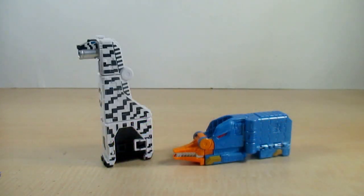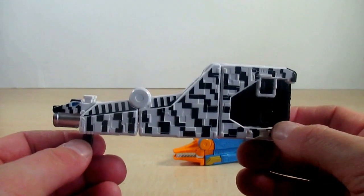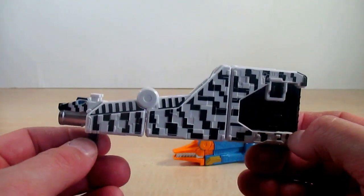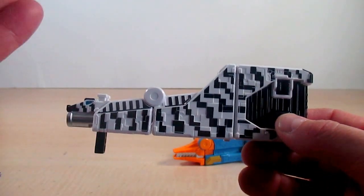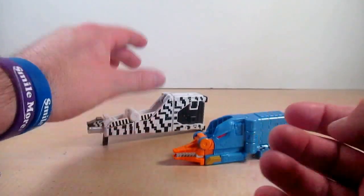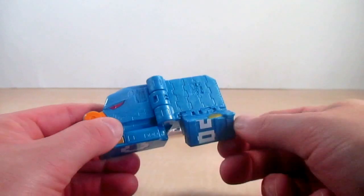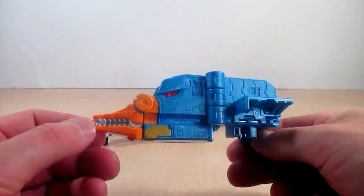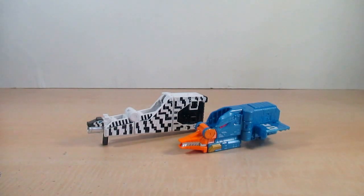Now let's change Cube Shimauma and Cube Kamonohashi from their doubles modes to their weapon modes. If you remember how it went with Cube Kirin and Cube Mogura, you know exactly how it goes. For Cube Kamonohashi, just lift up the head and his weapon mode is the Shimauma Launcher. For Cube Kamonohashi, just lift this little piece up and he becomes the Kamonohashi Laser. That's pretty much their weapon modes.